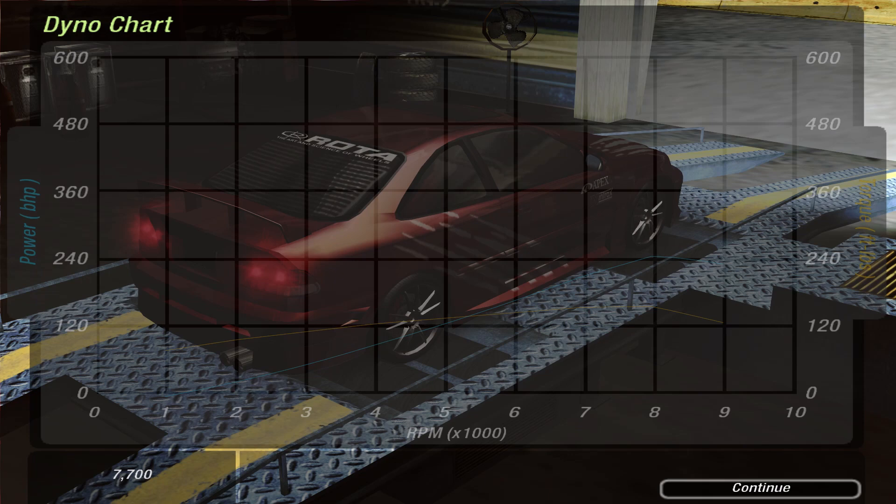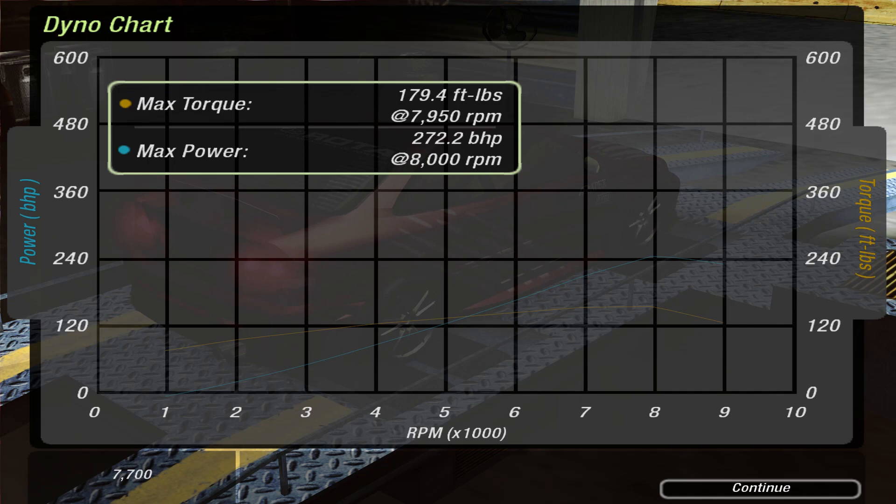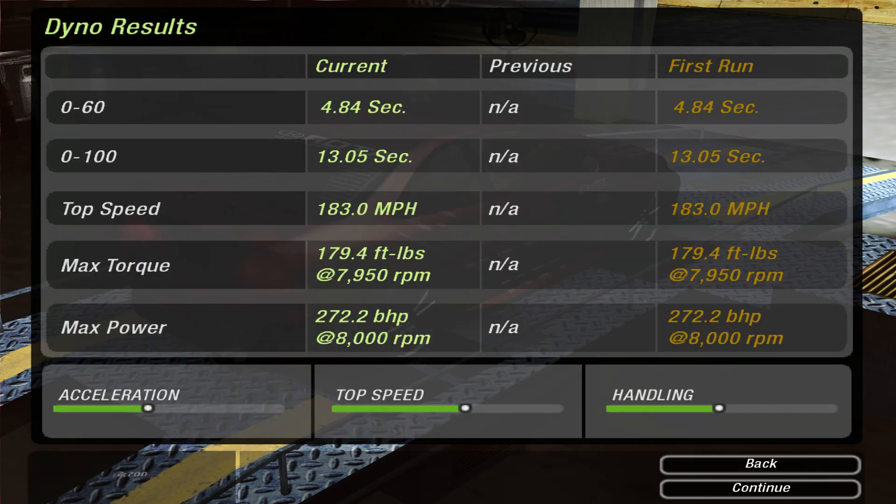Right, so right now, how much horsepower would I have? It's not making a graph. But apparently I have 272 horsepower and 179 foot-pounds of torque. The torque comes in really, really late though, so what I'm going to do is make the peak torque a lot further down the rev range. And I think max power is okay.